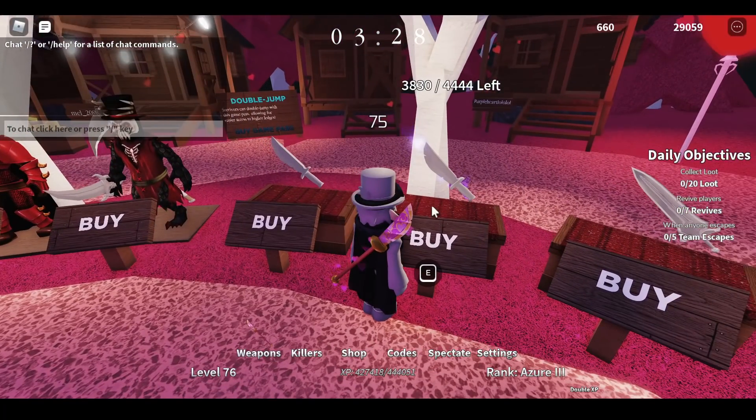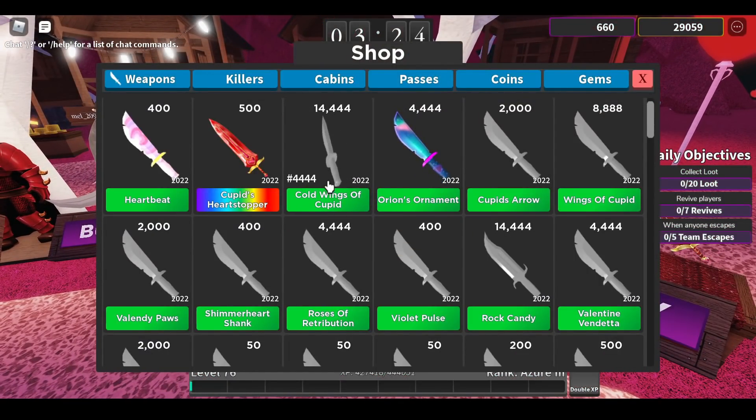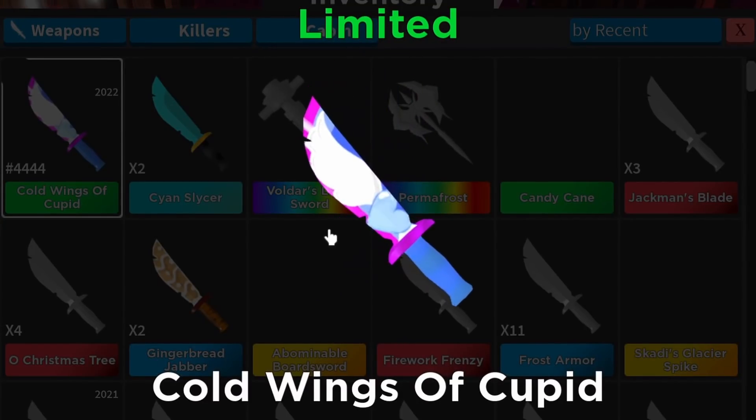I can't see the knife. Let me buy it. Gosh darn it. Oh, it's this one? Okay, let's buy it. Oh, there we go. Cold Wings of Cupid.